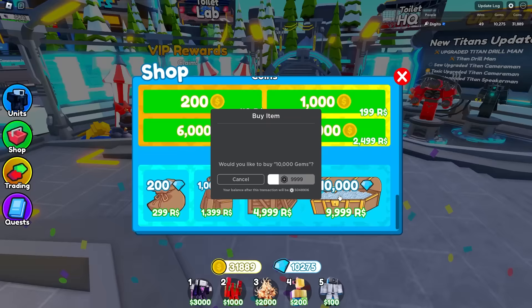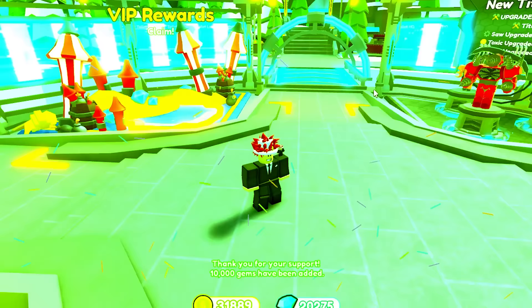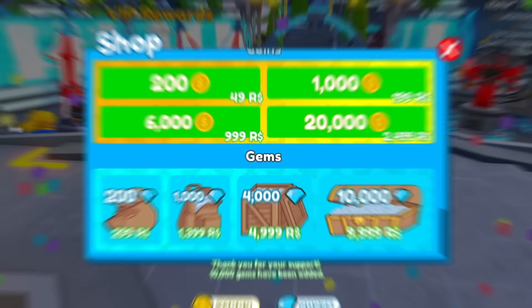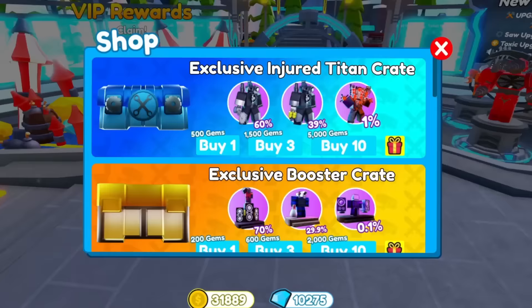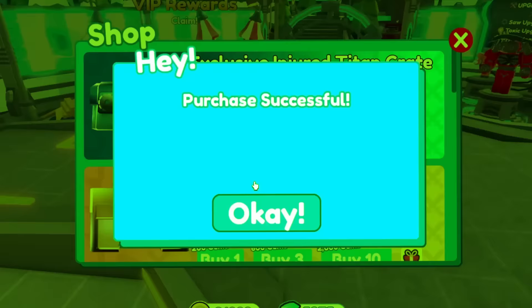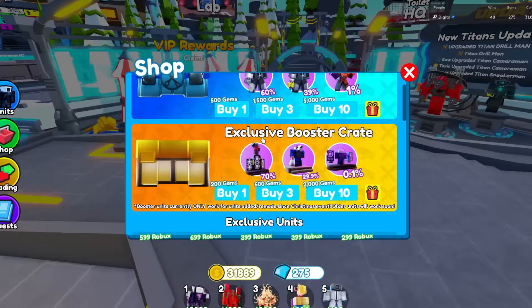I just spent $100 right there, and I'm about to spend another $100, so that's $200 right there. We just spent $200. Not really nice because now we have to spend it all, and there's a chance we won't even get it. If we don't get it I'm going to be a little bit sad, but we're going to get it somehow. So we're going to go ahead and buy these crates. Okay, so we have 40 crates.